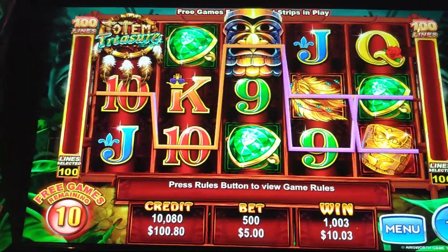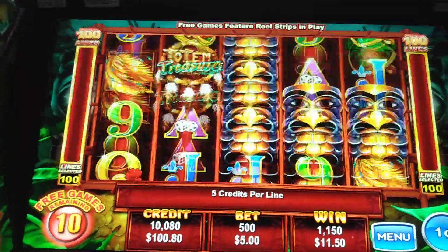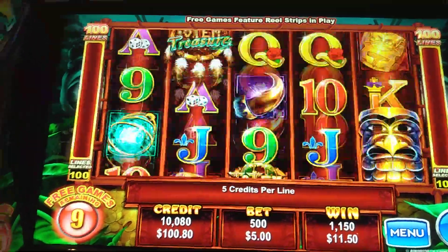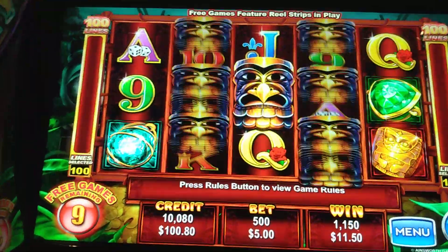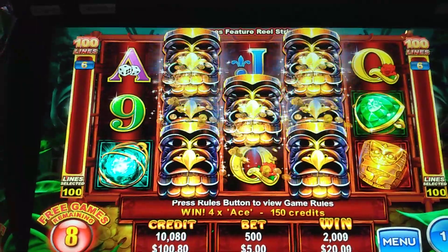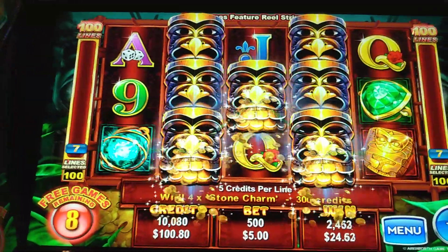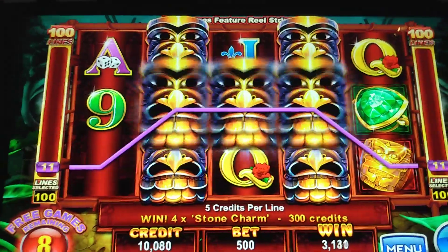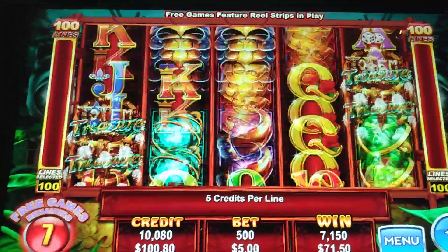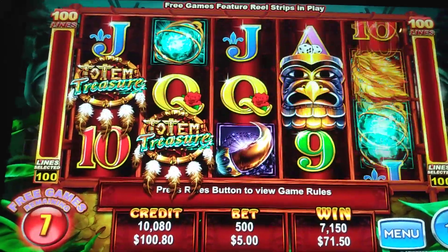Alright, $5 bet still in the game. 12 spins, so now we're down to 10. We got two of them — we want like three of them. There we go! That's gotta be good guys. Wow, that's nice. $71. One more! We almost re-triggered, look at that. One more, one more!